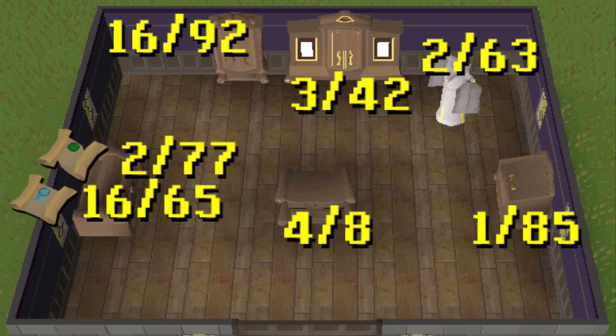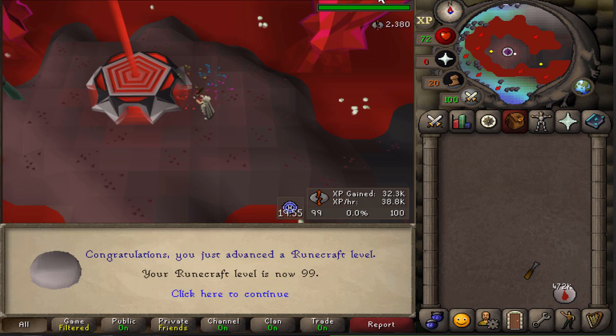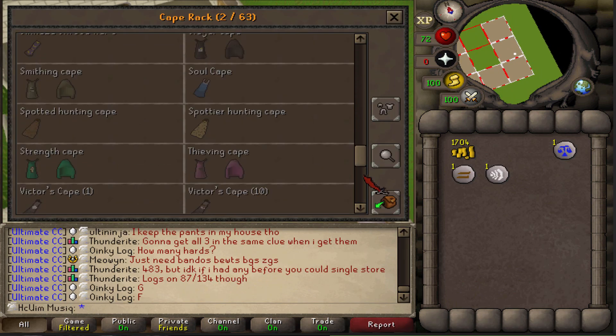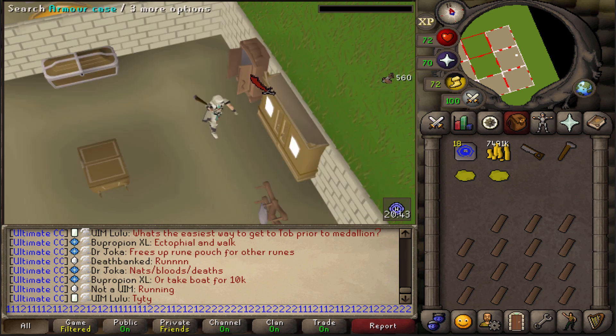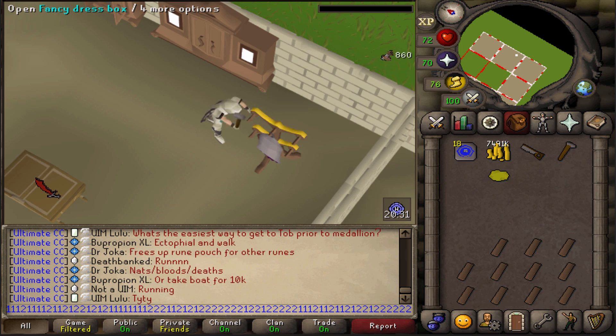Welcome to episode 1 of the Costume Room Completionist. In the last video, 99 Runecraft was achieved, which was cape rack slot number 2. With some of the money made, 85 Construction got funded so I can make the best furniture in the costume room. Now I can start filling the furniture without having to worry about any limitations.